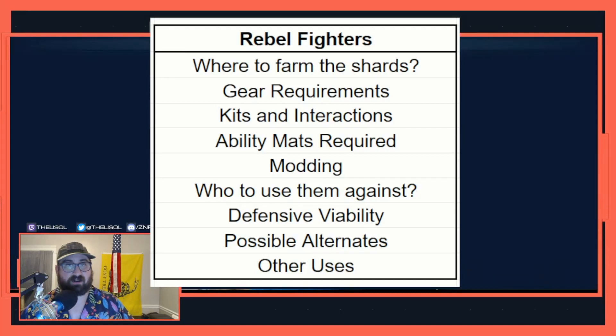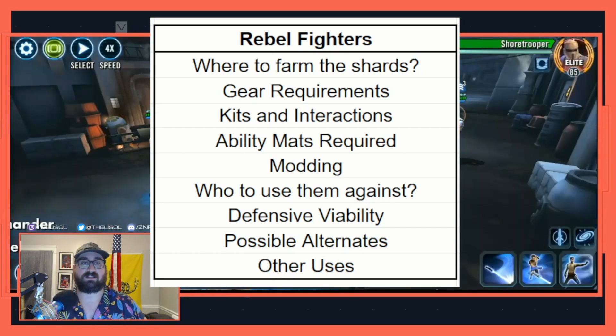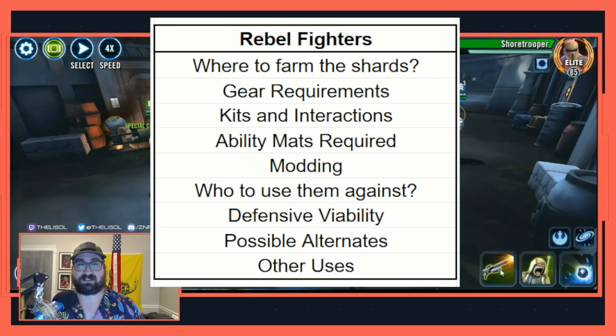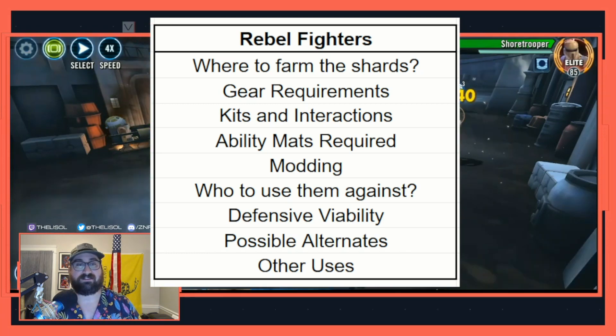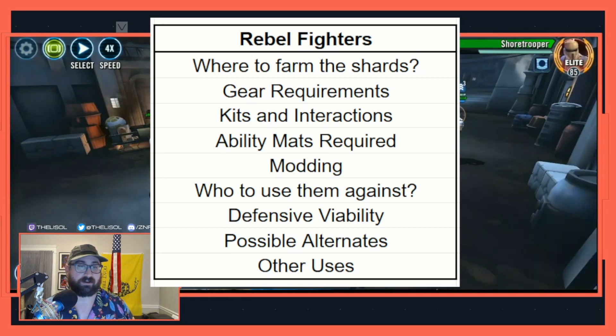I'm going to break this down into nine categories: one, where to farm the shards; two, the gear requirements; three, kits and interactions; four, ability mats required; five, how to mod them; six, who to use them against; seven, defensive viability; eight, possible alternates; and nine, other uses.